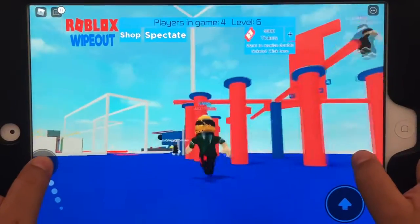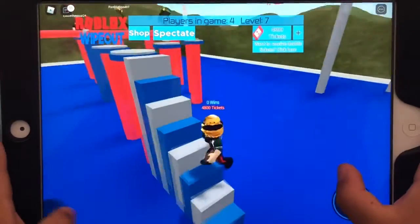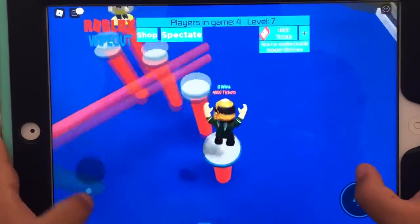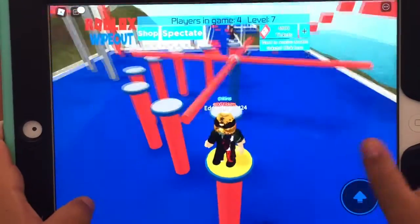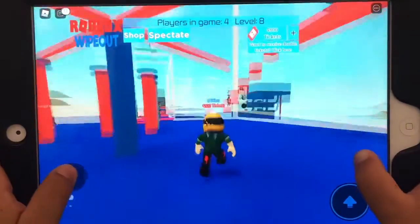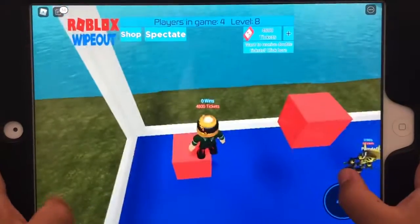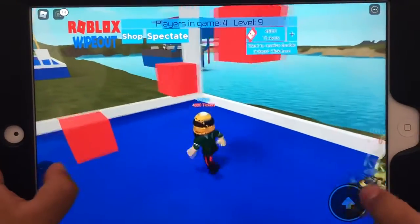Then let me show you the basics for here. So the basic was just keep jumping, don't stop. Then the basic here is always stand at the edge. Stay close to the edge as much as possible, but not too close.